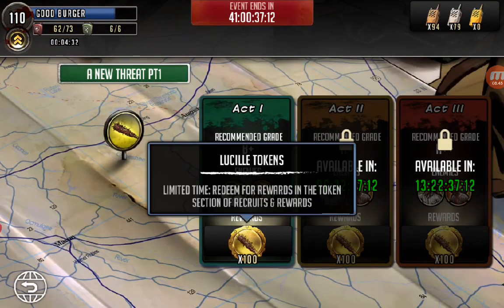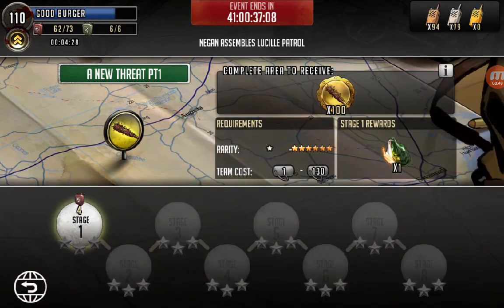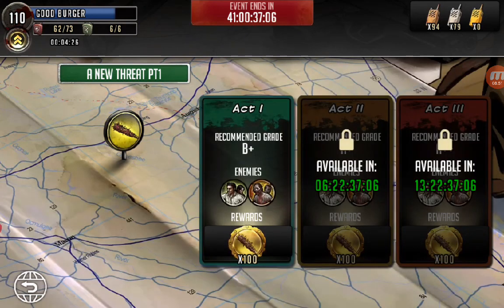This is the seal roadmaps — this roadmap is giving us the seal tokens. So you get three pulls total by finishing these three roadmaps, but it's gonna take you two weeks to finish, because this one just opened up. A week from now act two opens up, and then a week from now the next one opens up. But at least you're guaranteed three pulls.